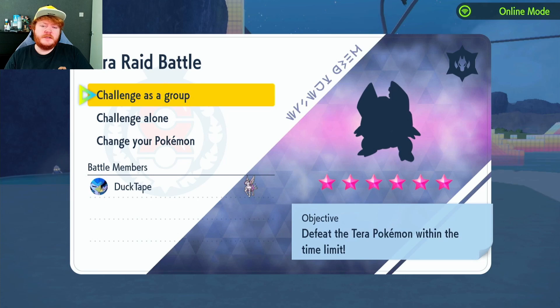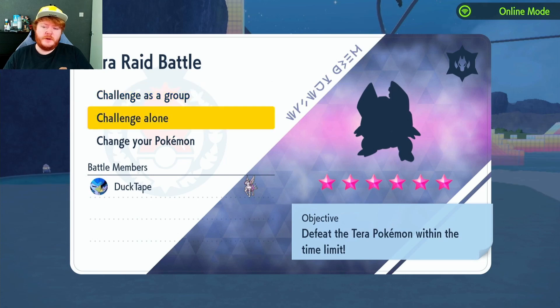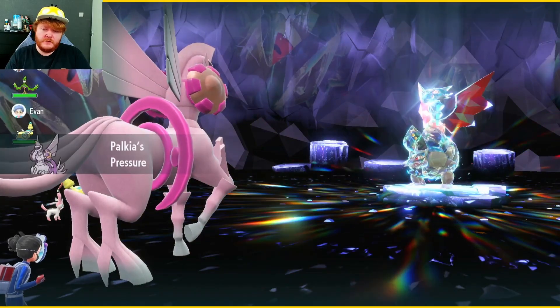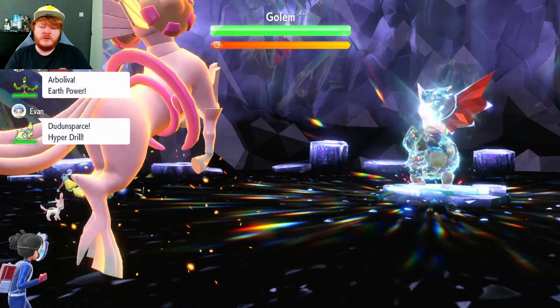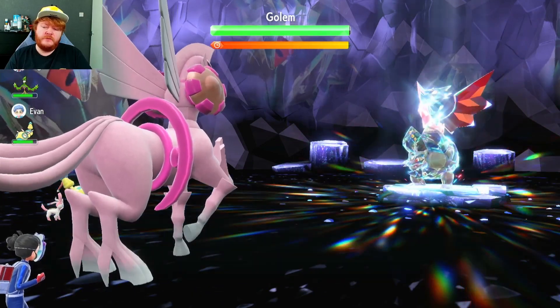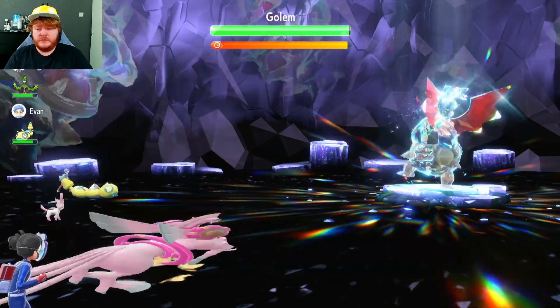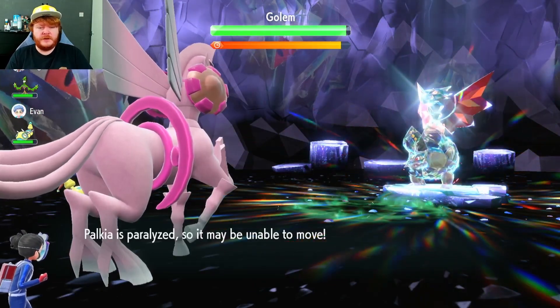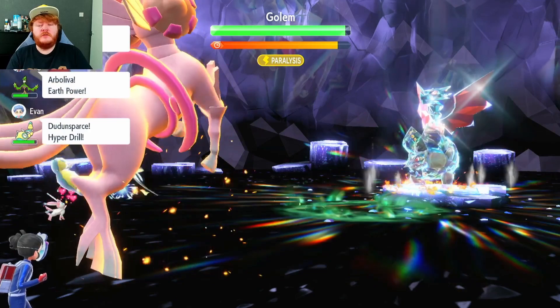We're going to get straight into a raid — it's going to be a six-star dragon type Alolan Golem. We have an Arboliva so that grassy terrain will heal us. We're going to use Bulk Up turn one to increase Attack and Defense. We're going to put Aqua Ring up, but we do get paralyzed because of that annoying ability it has.